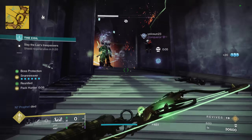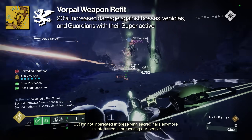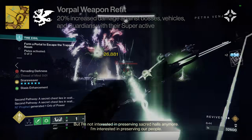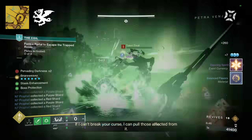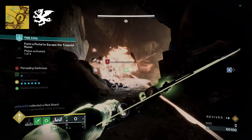Our third catalyst is Vorpal Weapon, which gives this weapon a 20% damage buff to bosses, vehicles, and players in their super. Not a bad trait on a primary weapon — it's a 20% buff instead of the 15% buff on specials and the 10% buff on heavies.